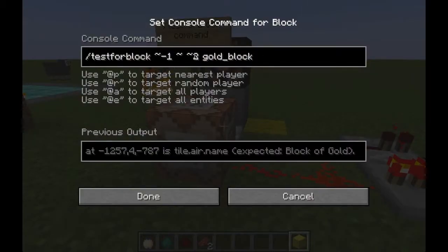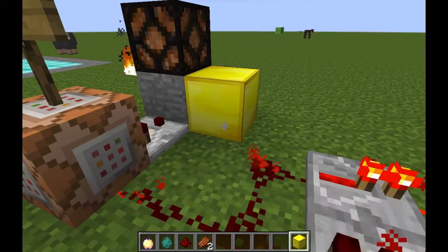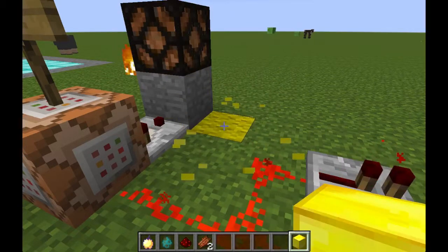Very useful for adventure maps, you can now use the testforblock command to test for a certain block to be at a certain place, which will output a redstone signal.